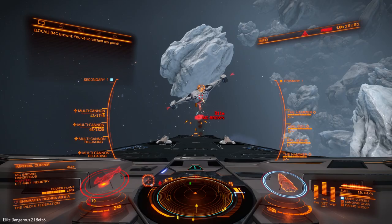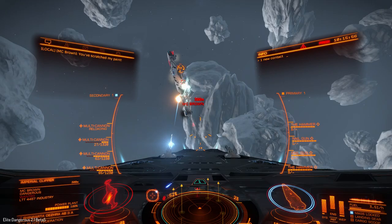Railguns with the Plasma Slug special ability are kind of thermal weapons — you don't worry about ammo anymore. Very cool.